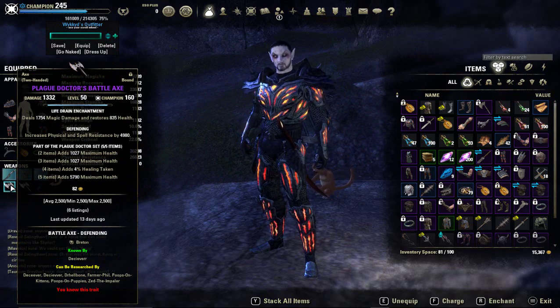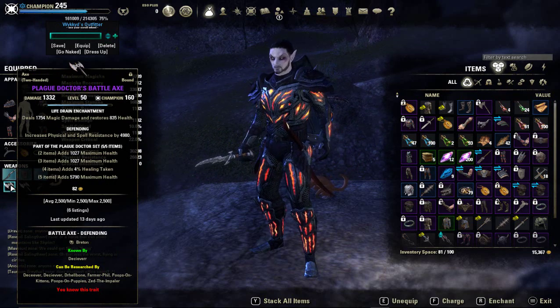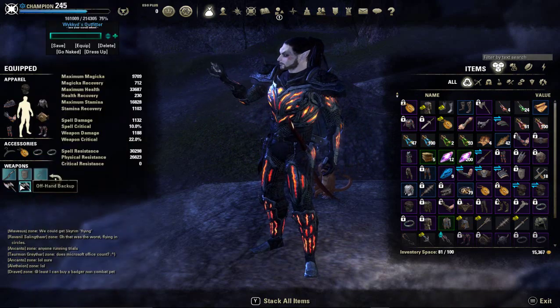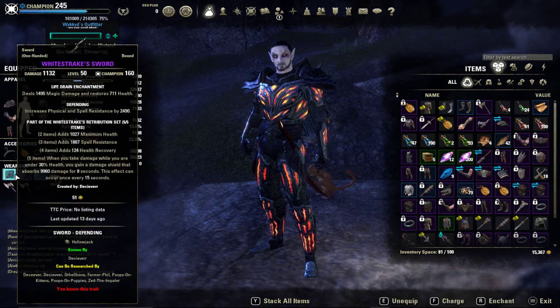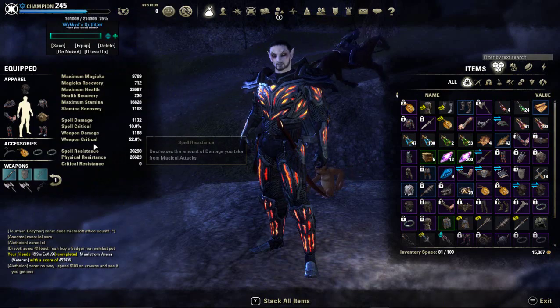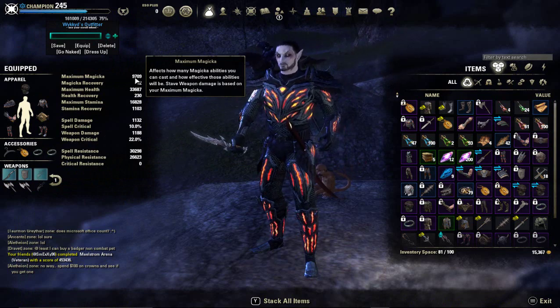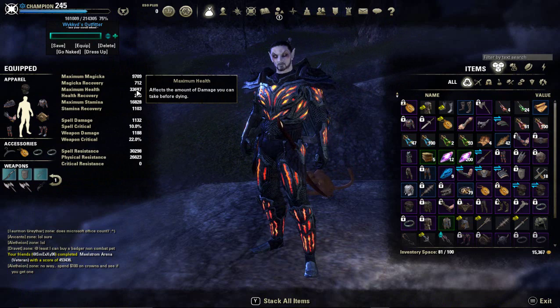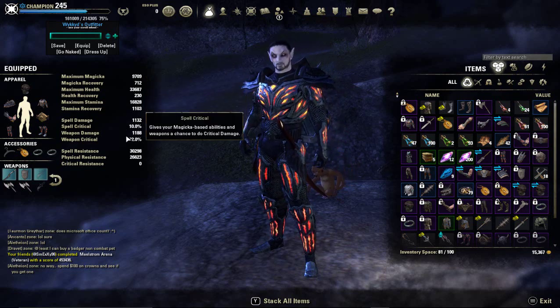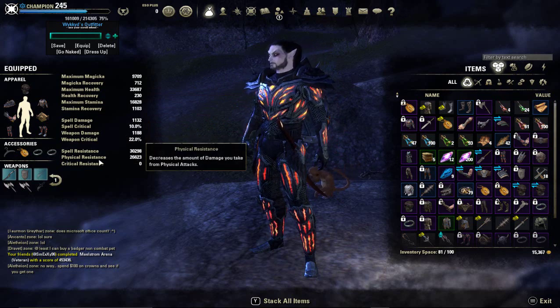White Strikes is only active on your front bar, but you can make it active on your back bar as well. I'm using a Plague Doctors battle axe defending on the back bar just to level up my two-hander skill line while doing dungeons. You don't really need sword and board on your back bar since you don't take much damage anyway. Stats unbuffed: 33k health and 16k stamina, which goes up quite a bit with food. Spell resistance is 30k and physical resistance is 26k.